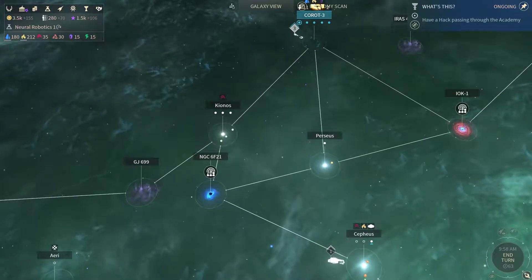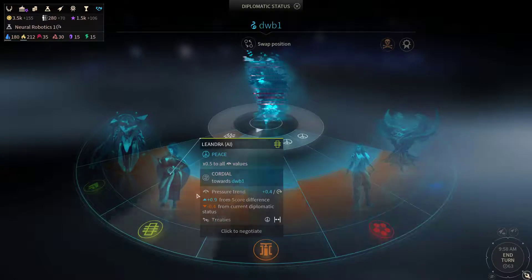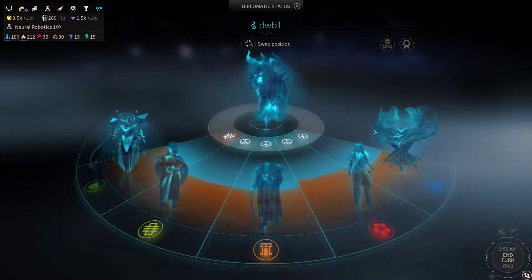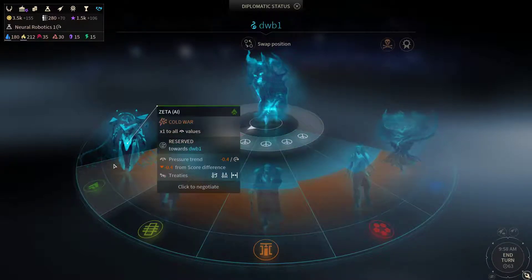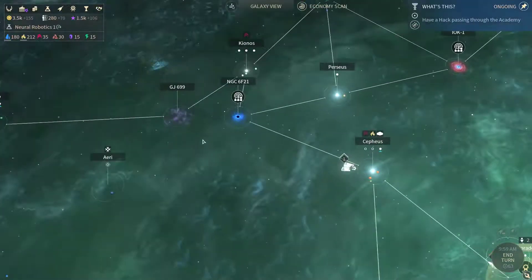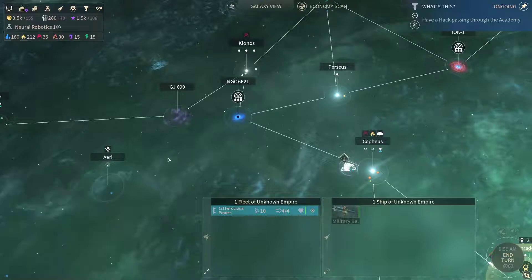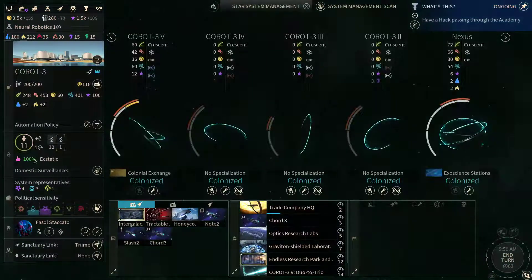In the last episode we managed to secure peace with four of the factions, which is quite nice. We were able to get them to peace thanks to our luxury resources. The only faction we didn't manage to get is Zeta, due to the fact that they require a lot of resources for that, so I'm not that interested in selling out that much. Still, four peace treaties is quite a nice amount.